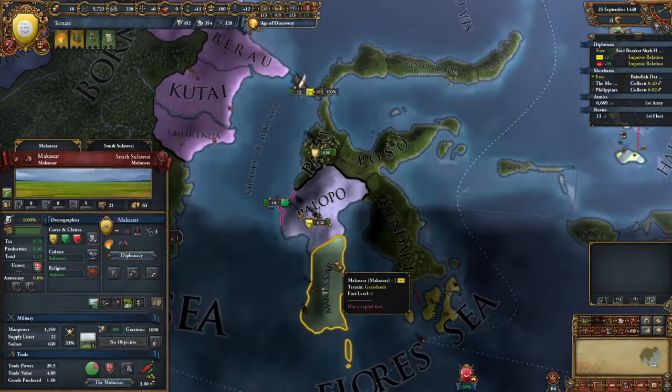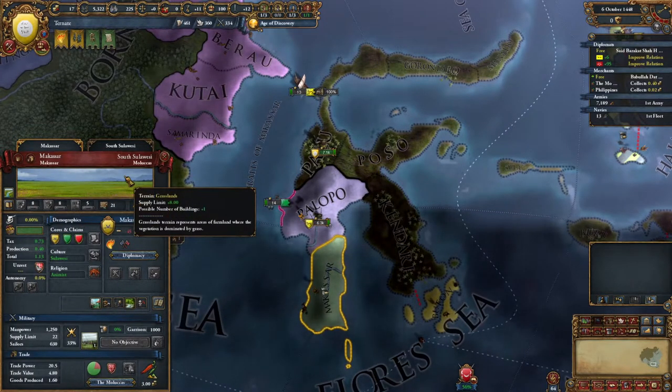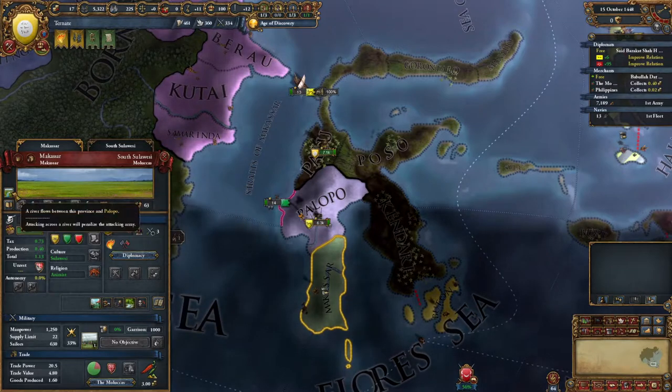And if they only have 4,000 troops, we could win with what we have. Our general's not terrible. It's also a grasslands province. There might be a river crossing though - yeah, river crossing.